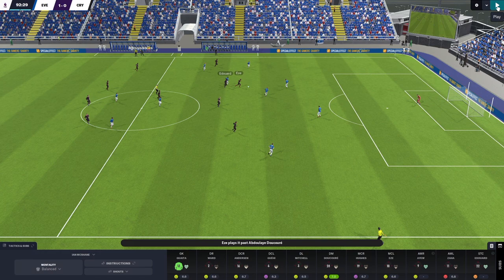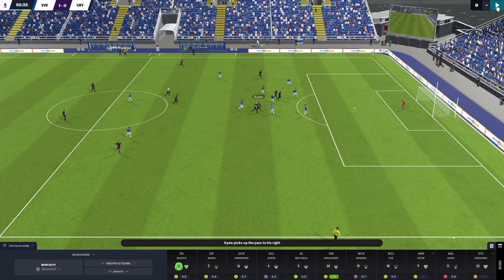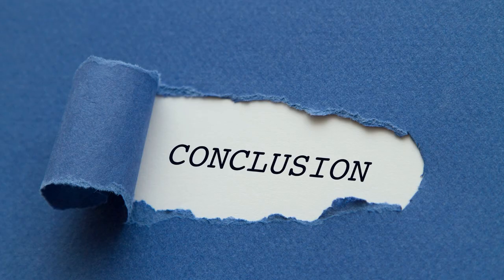For our final highlight, here's an example where lower tempo might actually harm us rather than help us. It's the 93rd minute and we're trailing Everton 1-0 — this might be our last opportunity to find an equaliser as Eze breaks forward and feeds the ball to Jordan Ayew. So late in the game, you'd like him to shoot, drive towards goal, or play through one of the onrushing midfielders. But with the lower tempo, instead he turns back and returns the ball to a midfielder, and the opportunity is lost.